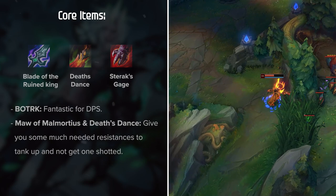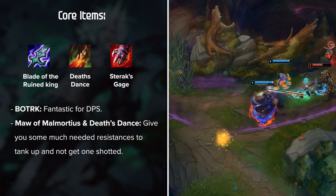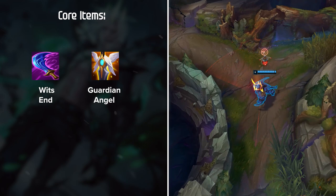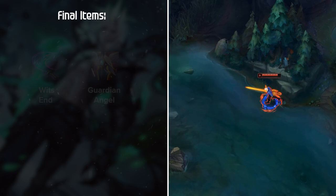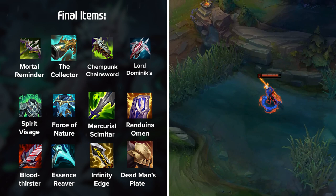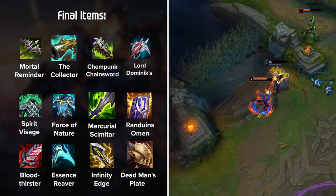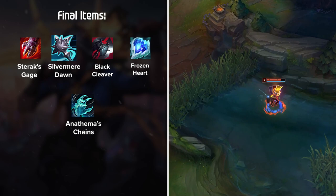For core items, Blade of the Ruined King, Death's Dance, and Maw of Malmortius are your main picks. Bork is fantastic for DPS, while Death's Dance and Maw give much-needed resistances so you don't get one-shot while resetting in fights. Wit's End and Guardian Angel are honorable mentions as mid-game staples. Some Viego players are going full crit with Essence Reaver — it seems decent for a 1v9 playstyle but isn't recommended unless you're very experienced. Your goal is to build damage while also getting tankier; too many low elo players build full damage and get instantly bursted. Analyzing the enemy team comp and building accordingly is a very important skill.